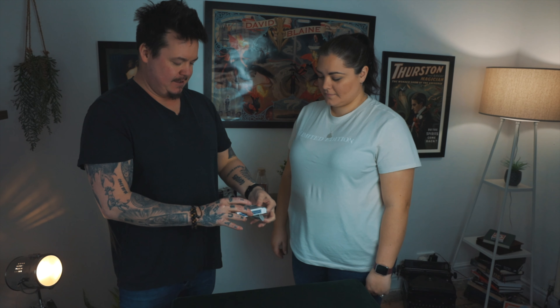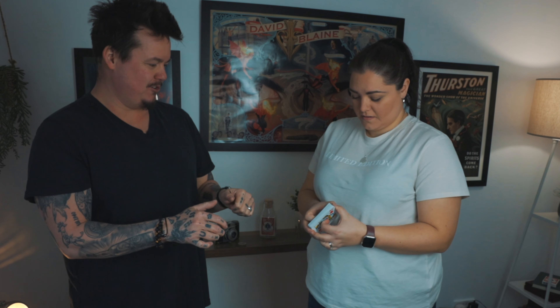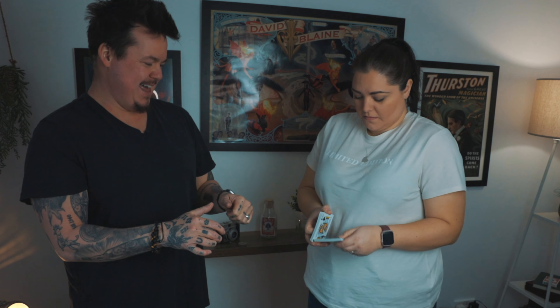Welcome back to another episode of Fooler. I'm Lloyd. I'm going to show you something which on its surface is incredibly simple. So we're going to take the deck — I'm going to throw it on the floor. Give them a new riffle shuffle. Probably not — I'm going to try and do my riffle shuffle. If you can do it without the table, even better.